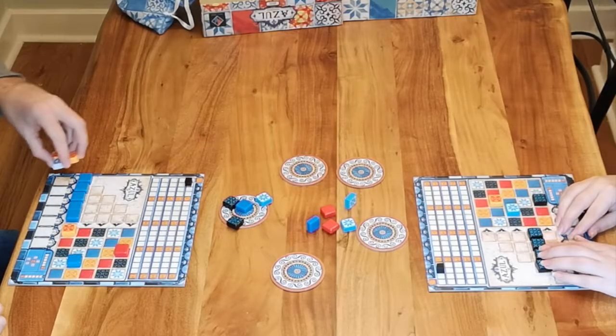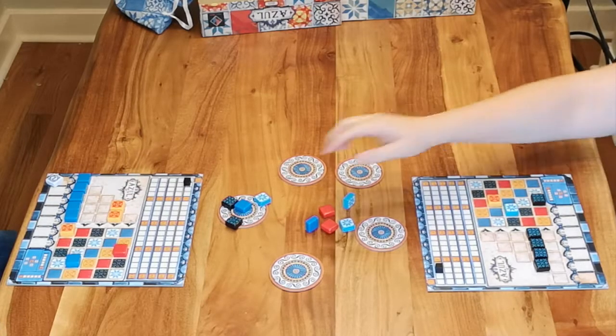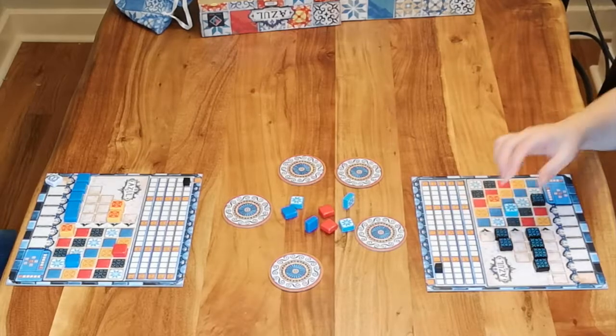You need to determine which pattern line to start to fill and expect to have filled by the end of the round. So if you are looking to fill the line of 5, make sure there are at least 5 of that color on the factory tiles.